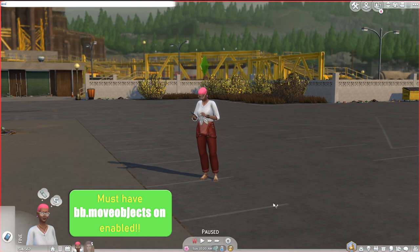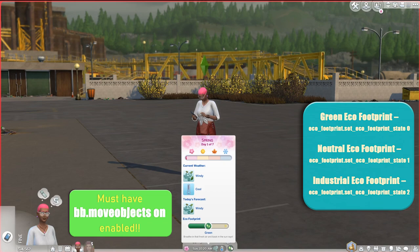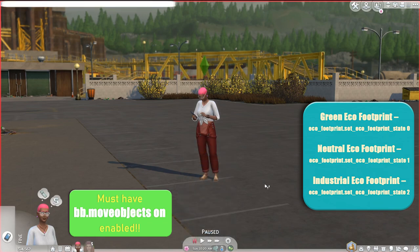If you'd like to change the Eco footprint for a neighborhood, first you must be in the neighborhood. You can make the area green, neutral, or industrial with these three cheats. I'm using eco_footprint.set_eco_footprint_state 0 to make this industrial footprint into a green one. State zero is green, state one is neutral, and state two is industrial.